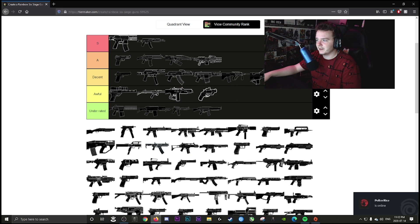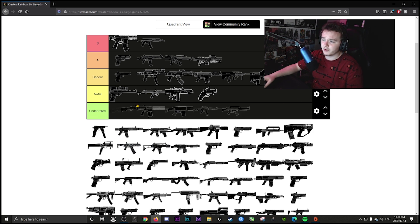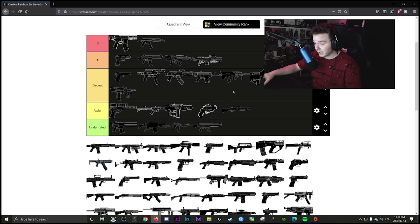The Bearing-9 is decent. A lot of people have trouble with the recoil but it's all about tap firing and understanding the spread — it suits an operator like Caveira. The Bosg is awful — there's no viable reason you should be using it unless you're memeing. The C7E is decent. A lot of people hate it for the iron sights and no scope option, but if you adapt it's a great weapon.